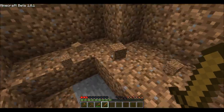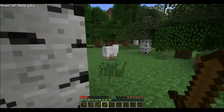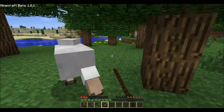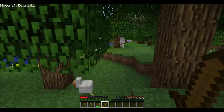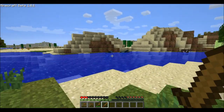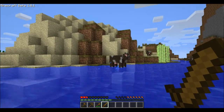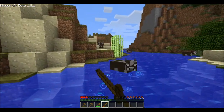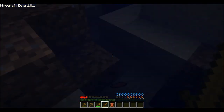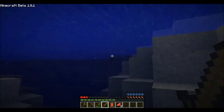I'm an idiot — if you get too close it blows up. So now we really need to go find some food. There's a cow out there. Cows give you beef which you can make into steak, and pigs give you pork which turns into pork roast. They also drop leather, which is important if you want to make armor.